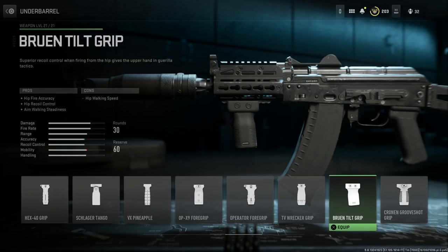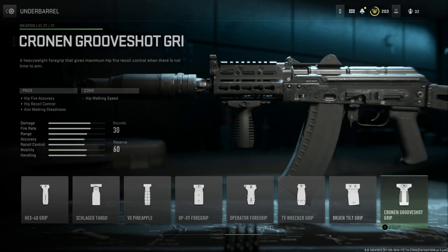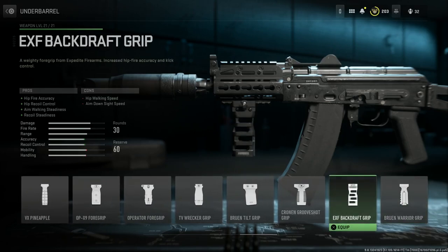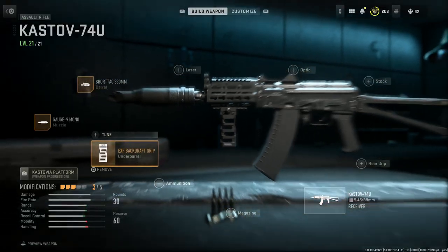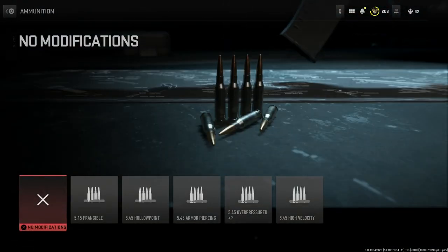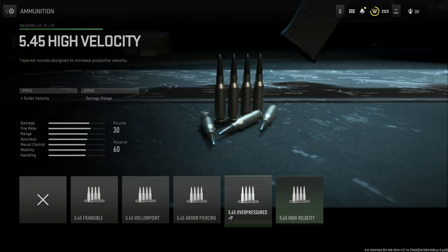For the under barrel attachment, it's really personal preference — there are no straight-up Zenico under barrel attachments. Some of the closest options are the Bruen Tilt Grip for hip fire accuracy, but I've been going with the Backdraft Grip because it looks more Zenico to me. This gives you hip fire accuracy, hip recoil control, aim walking steadiness, and recoil steadiness, with cons being hip walking speed and aim down sight speed.